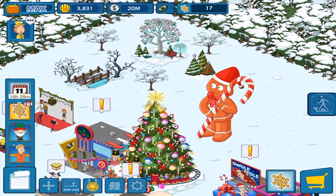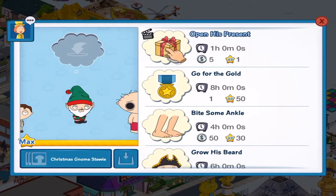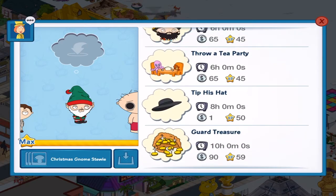I don't know if this drops anything or not — it said it was the socks, but the picture could be incorrect as well. We've got you unlocked. So we've got open his present, which is animated. Go for the gold. Bite some ankle. Grow his beard. Throw a tea party. Tip his hat.